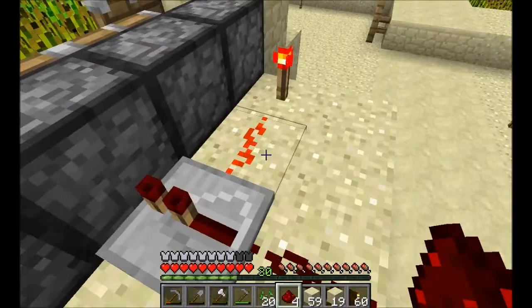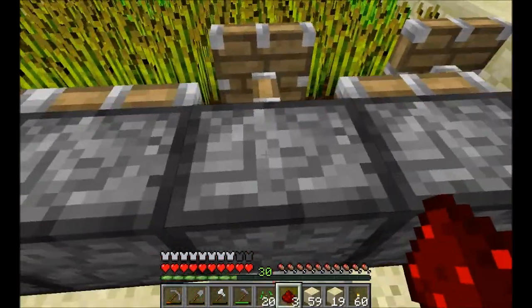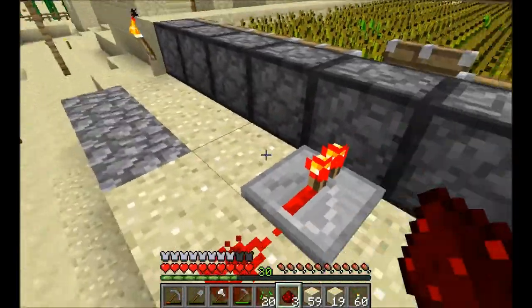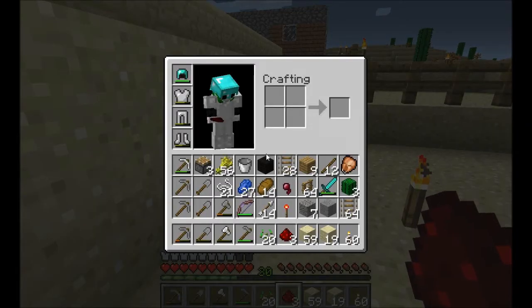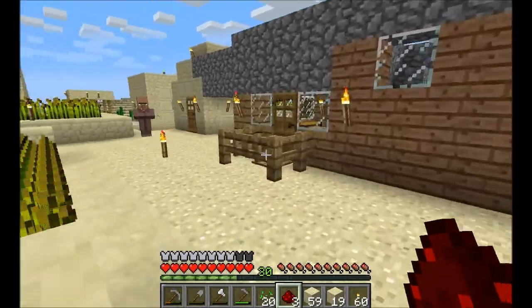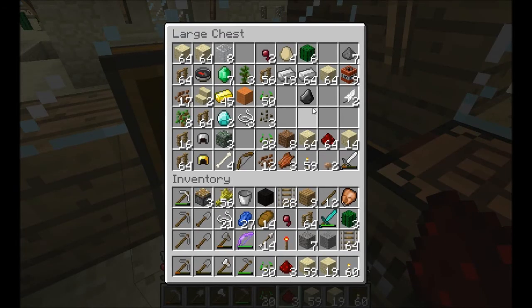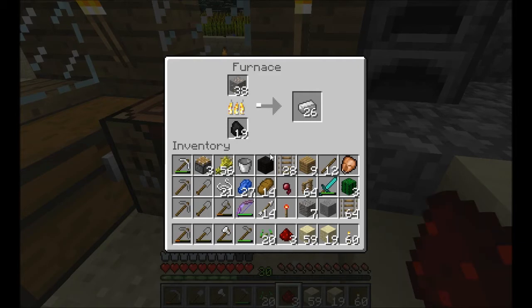Let me just double-check and make sure that actually works. Okay, so that's what we want. Basically I need to make a whole slew of repeaters — no, redstone torches. We need redstone torches. All right, so we're going to need some more cobblestone.